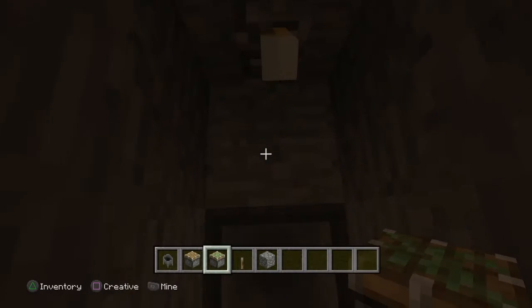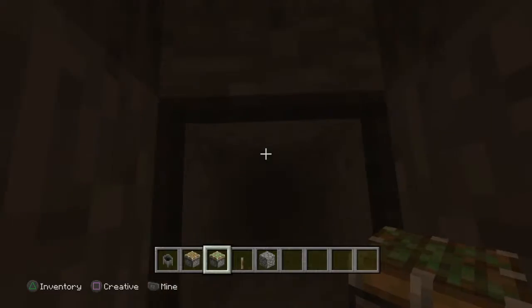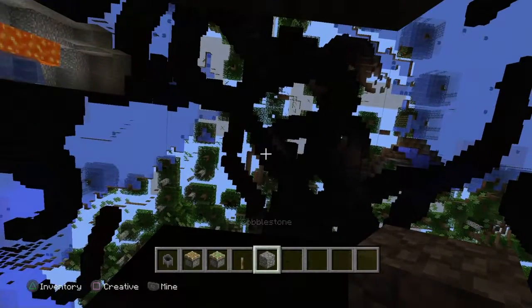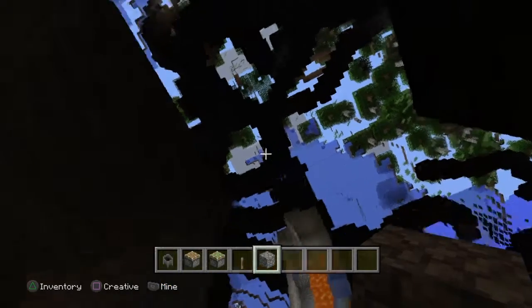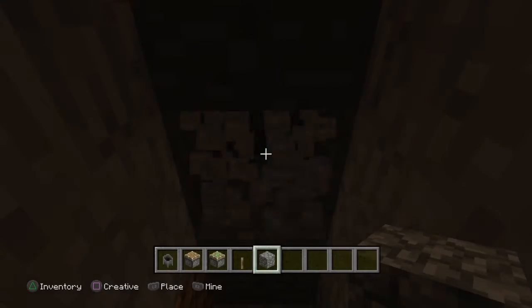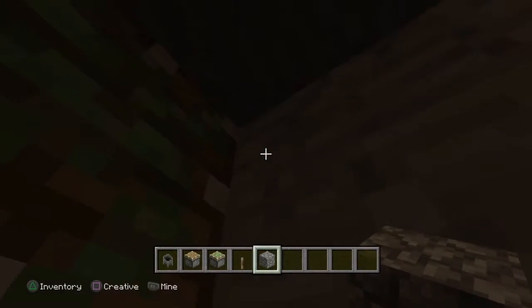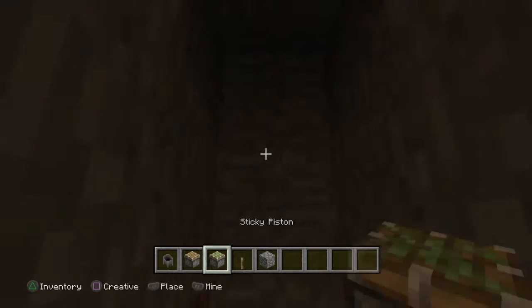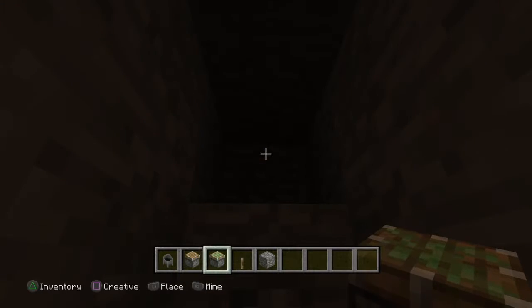Okay, let me get the sticky piston. Get inside the cauldron, put that above it — there you go. Just look up. And you can't see in front of this block right there, it really sucks, I hate it.